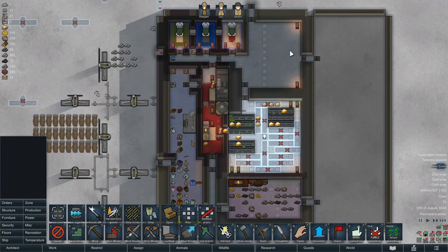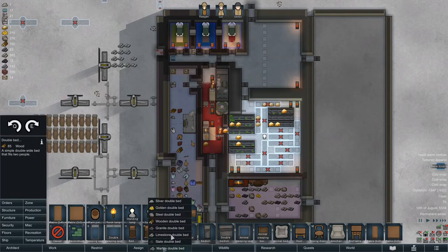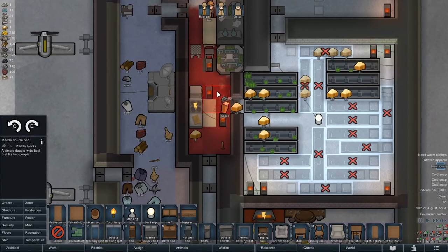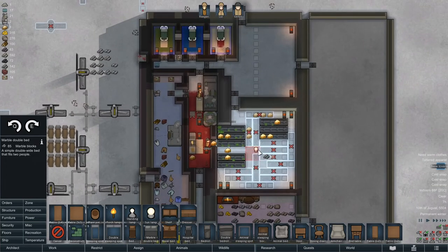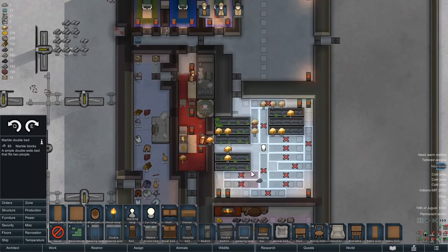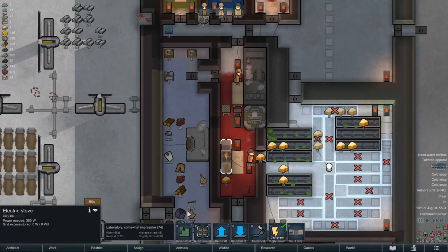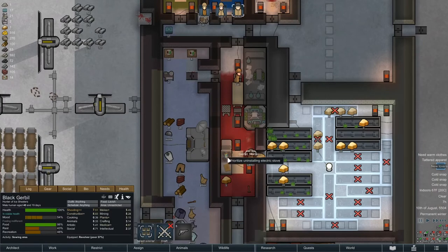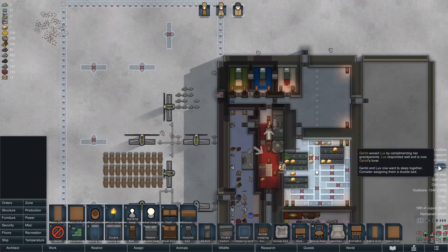Somebody pointed out I could probably take heaters out of these rooms, and I think that's accurate. So furniture — we want a marble double bed. We don't have a space to build that in here. Can't put it in here right now. I just want to build it somewhere where there's light. Okay, let's uninstall this. There we go. We should be sitting on a fair amount of meals for now. That's actually great.